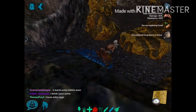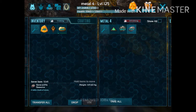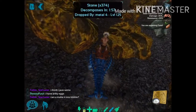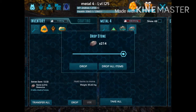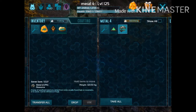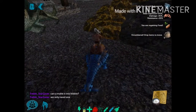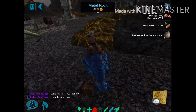The higher your Ankylosaur's melee, the more metal you actually get. The Ankylosaur is the best dinosaur for collecting metal because it makes the metal weigh 75% less than what it usually would. So instead of weighing 1294 kilos, it weighs 323. It makes it really useful for collecting metal.